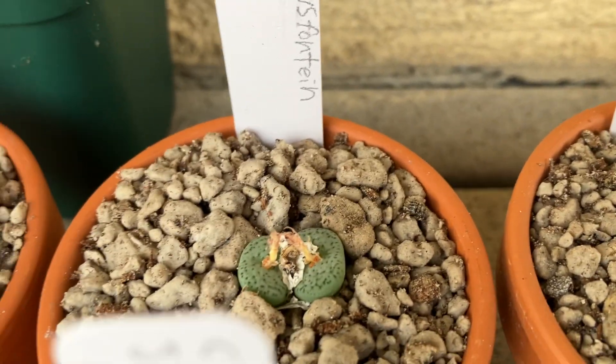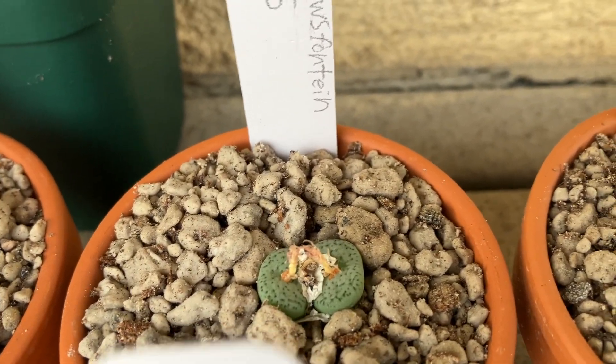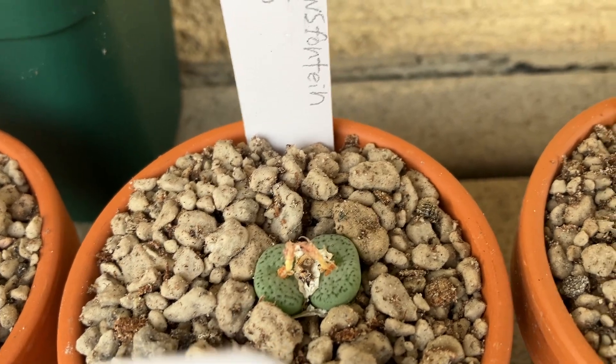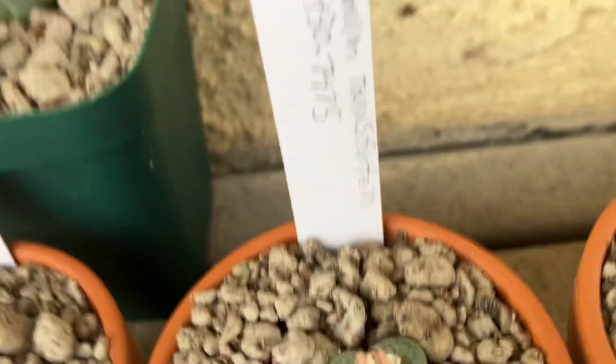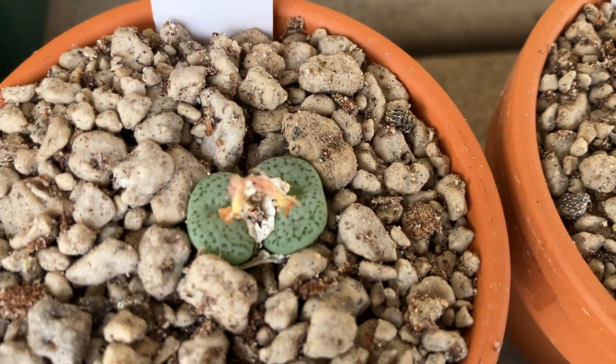This guy over here is another Conophytum minutum — Touwsfontein — and the Mesa Gardens number. I really like the speckling on this guy.